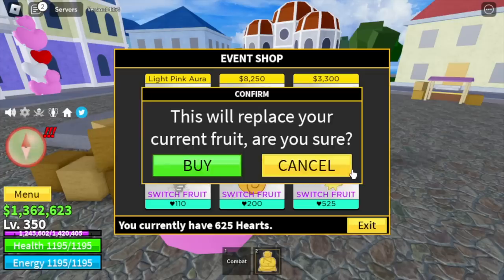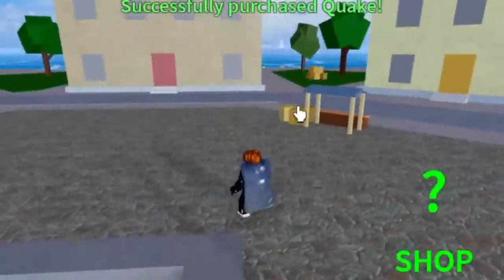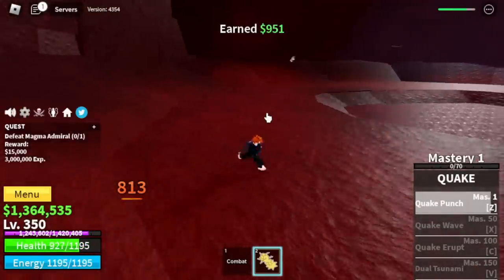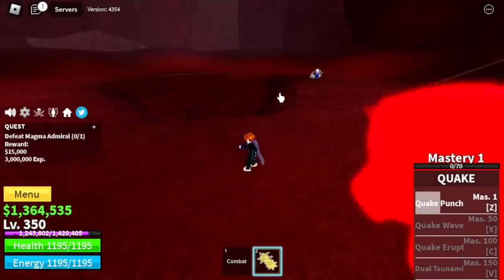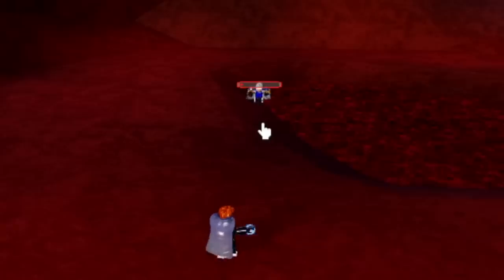Quake fruit — we're gonna buy the quake fruit and start grinding. Heading towards the magma village, the only target is the magma admiral. Use your Z skill, walk, dash to the side, wait for him to attack, and that is your turn. Once your quake punch is on cooldown, take your shot.